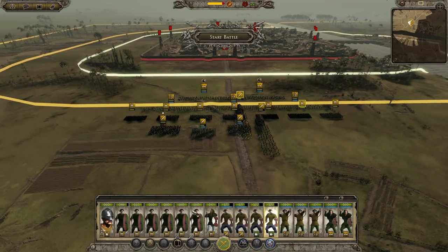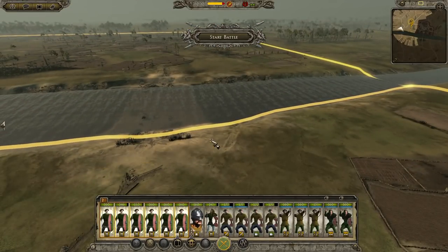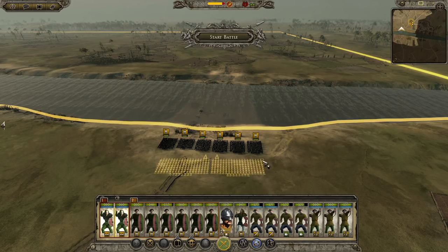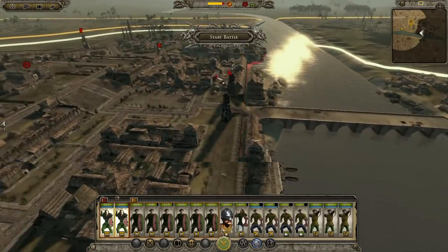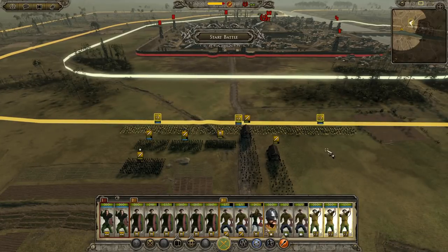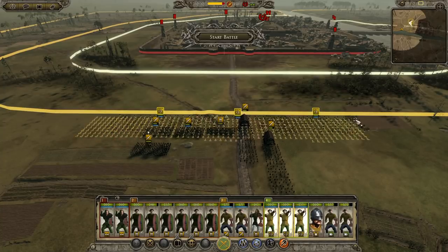I'm thinking I'll send all the spears around the flank along with the skirmishers, leaving one unit of Saxon spears here. If we send all these guys around it'll take a while but they'll be able to cross and then wander across the bridge. There are two watchtowers but they'll get right behind the enemy. Meanwhile these guys will hold up here, and I'll try to set the towers on fire with my archers.